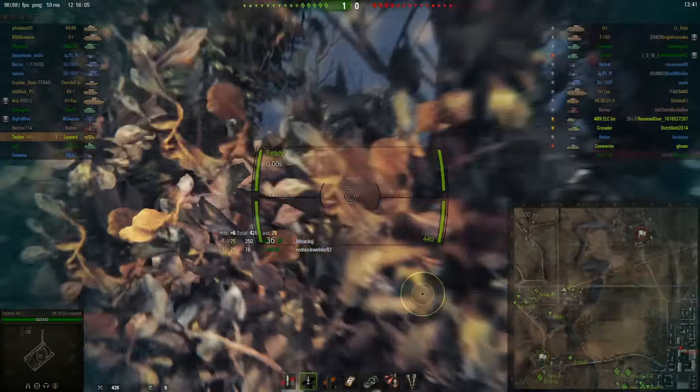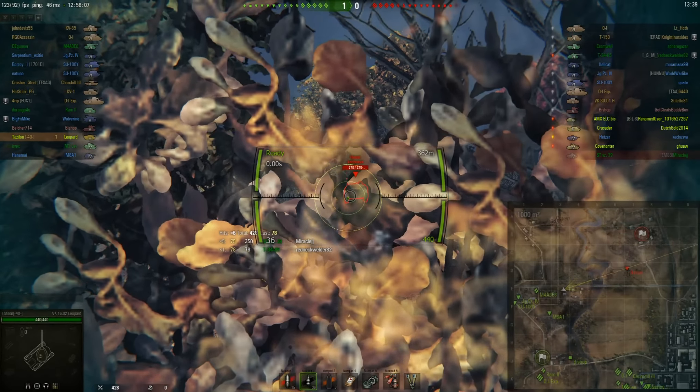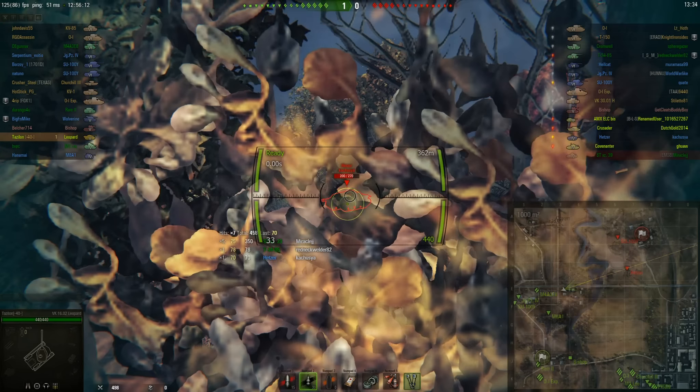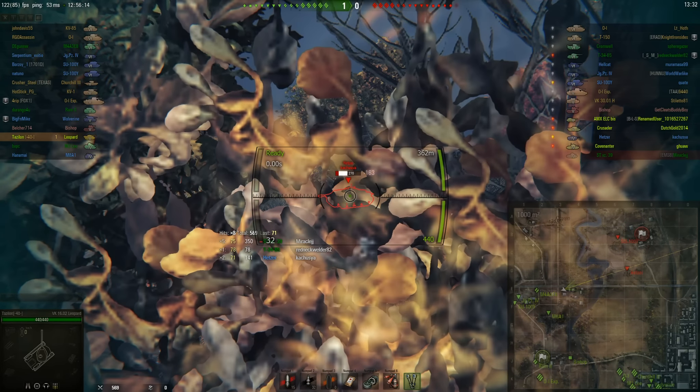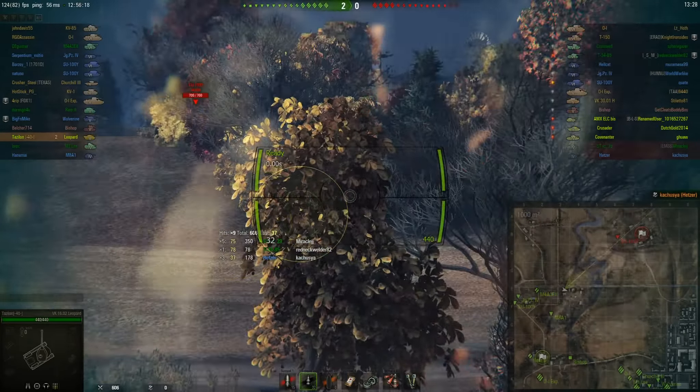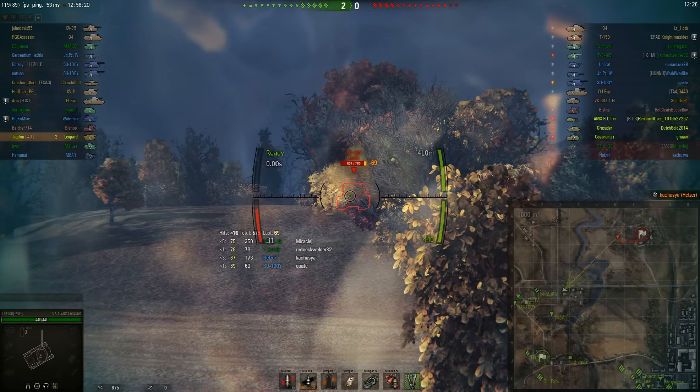Here's the ELC down south of me. And the Hetzer — I can get rid of the Hetzer, I'm going to try to do it, because I hate those things, they hit hard. So two quick kills, that's a 100 block.